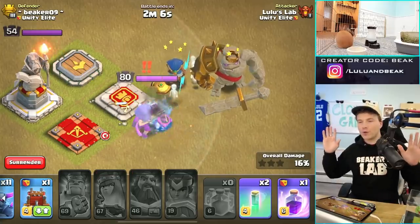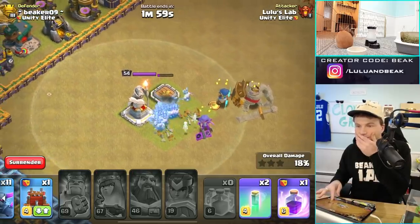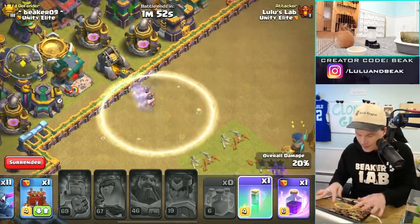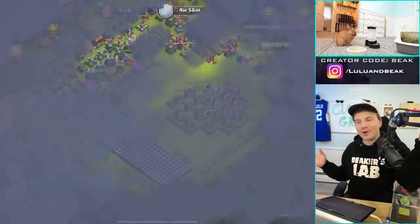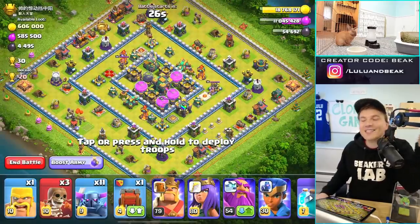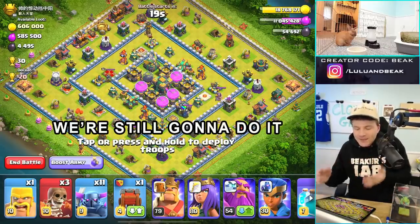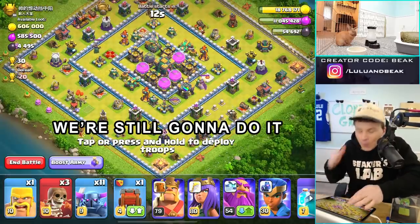No way, no no no no no. Hey guys, you know what I just remembered — why don't we try to revenge somebody? What if we did it with mass barbs? It's got multi-infernos though; I don't think that's gonna work. Seriously, if this didn't have this middle layer I think we could do it — the barbs would crush. But how are we gonna get that scattershot taken down?